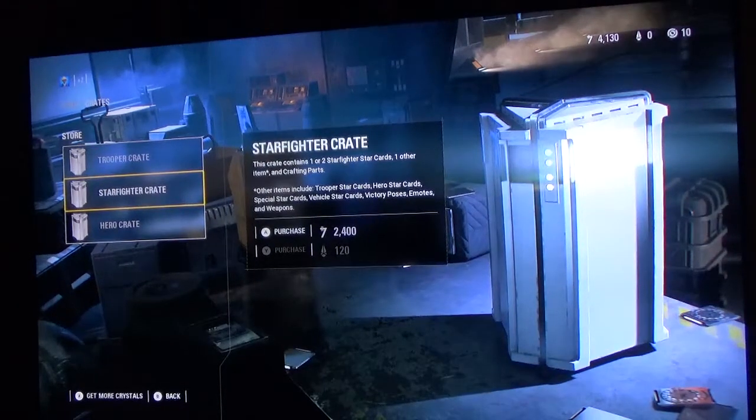You drop the 12,000 one. You got 12,000 crystals divided by two — 6,000 divided by 120. And you can buy 50 Starfighter crates.